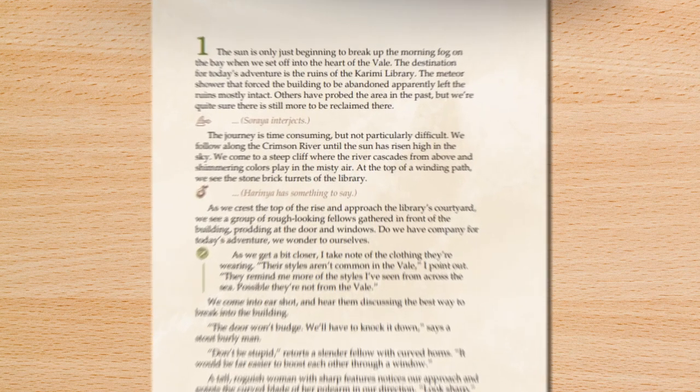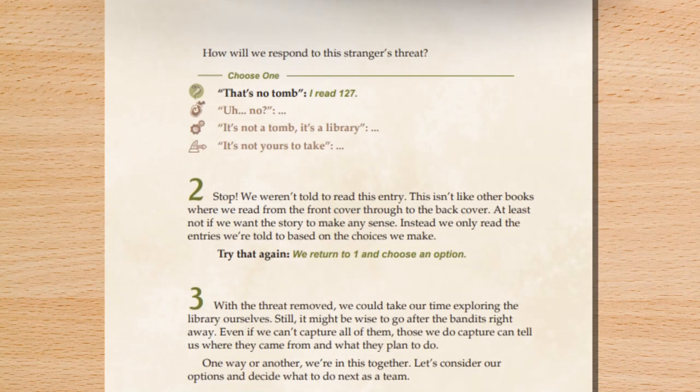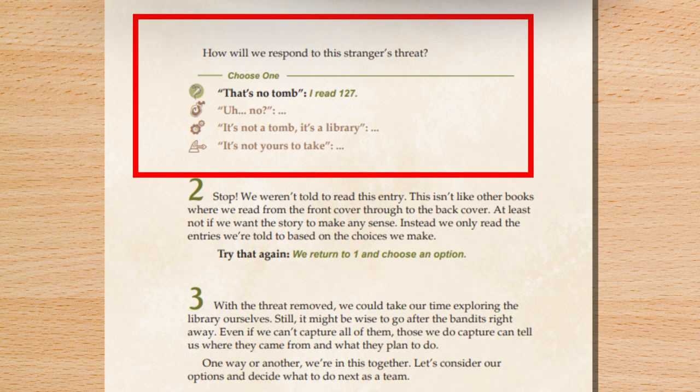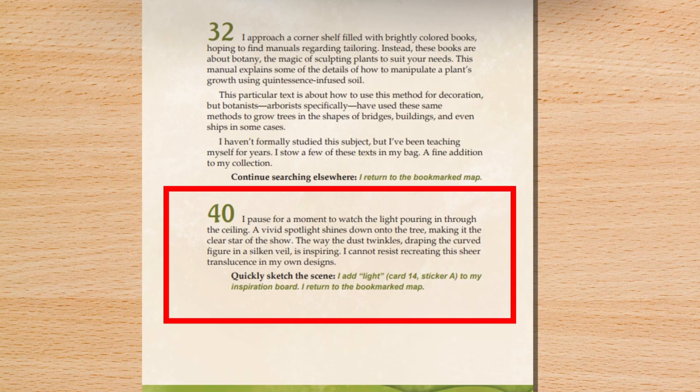Certain passages will indicate they should be read by specific characters. At the end of each entry, players will be presented with a choice that determines how the story continues. During their adventures, players will search illustrations of the environments they are exploring. The illustrations include numbers that indicate entries the players can read to interact with their surroundings, where they might find crafting components, recipes, and more.